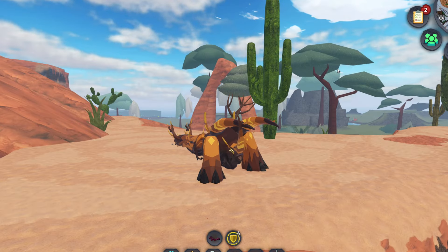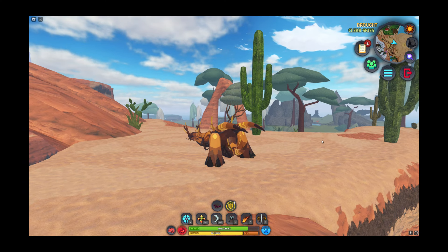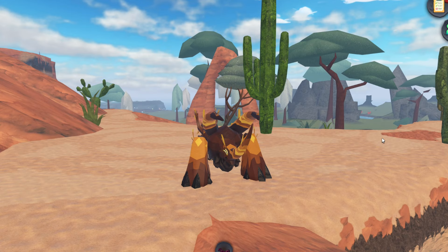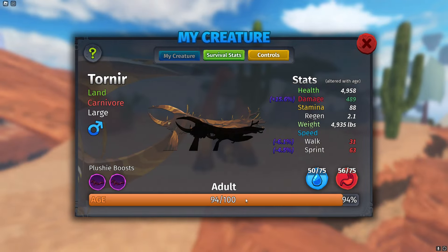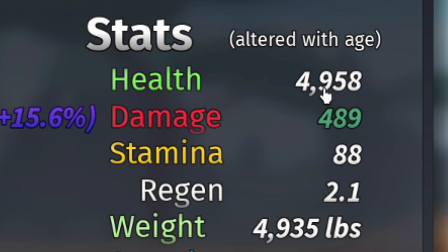This is the taune, basically a mix between a rhino and a bug — really weird. Let's take a look at these actually crazy stats. I'm not even elder yet and this already has almost 5k health, almost 5k damage. I think it's supposed to be about 450 at elder, but I have my void plushies.